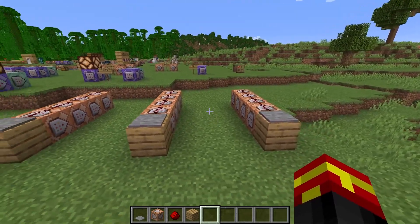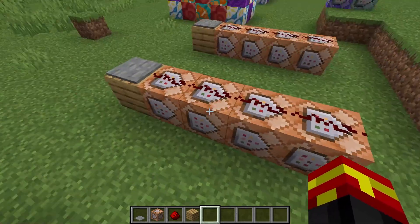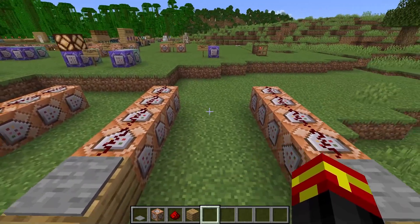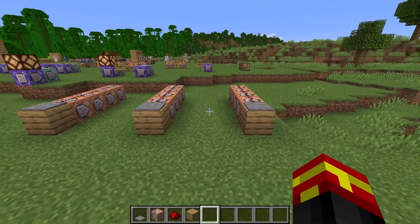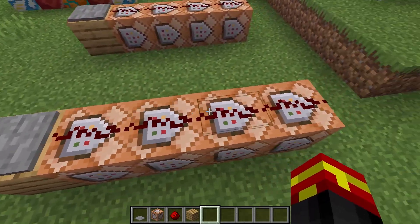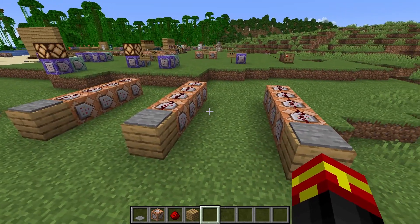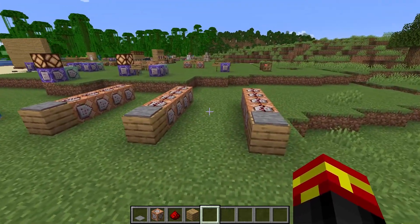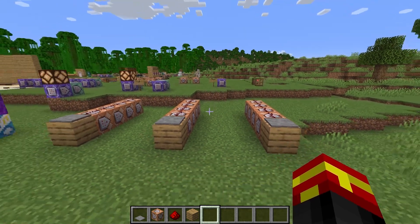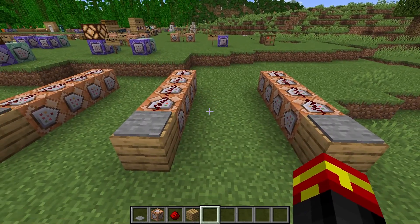We are specifying an entity in the game, which happens to be us as the player. We are then specifying each armor slot, and that is why four command blocks are needed in this particular case. You do not need to use command blocks for this — you can just type the command into the console and run it if you want. But if you want to run it in a series, obviously you use command blocks like I've done here.